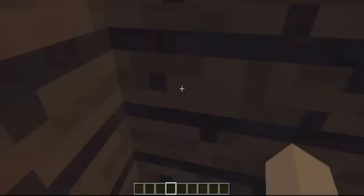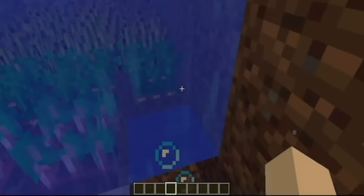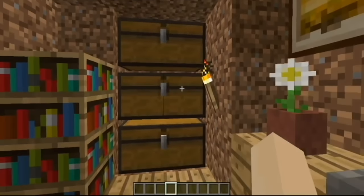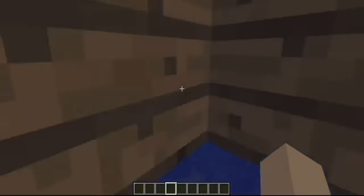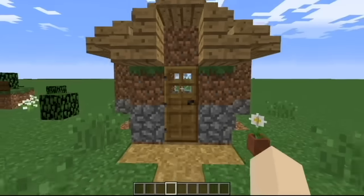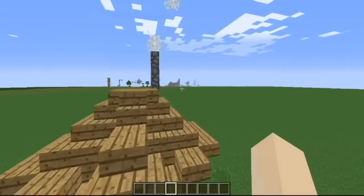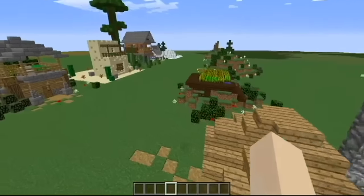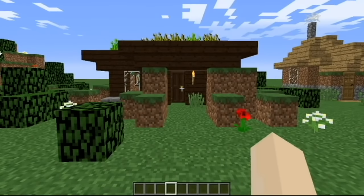Inside, I've got the same setup as my other fancy starter houses — automatic meat cookers, furnaces, anvils, crafting tables, crops, brewing potions, an infinite water source, and an enchantment table and ender chest. You can fit everything into a little hut like that, it just requires a bit of digging. I've also built a fake chimney using cobblestone blocks, fencing, and some cobwebs — though you don't have to use cobwebs if they're too hard to get.